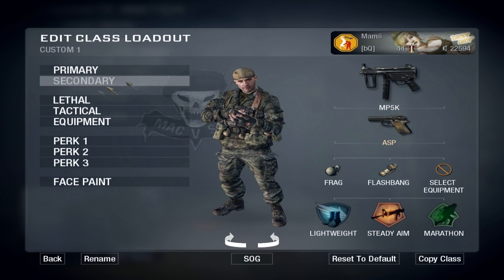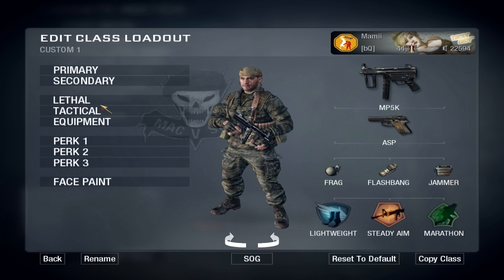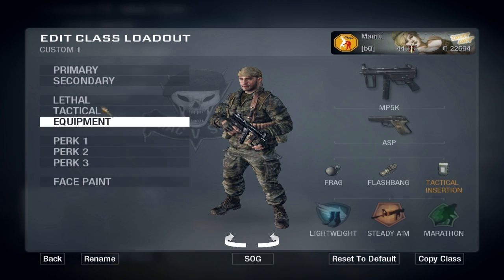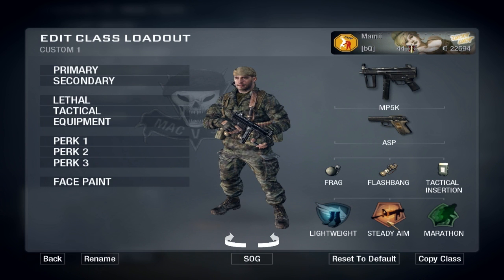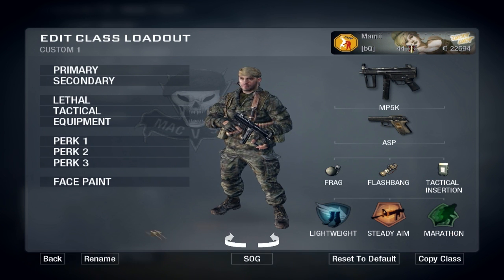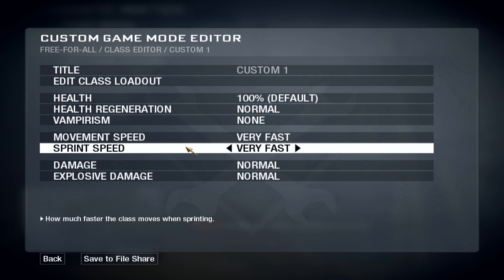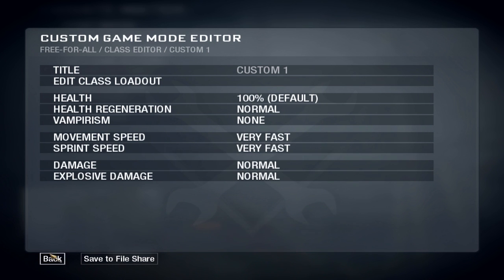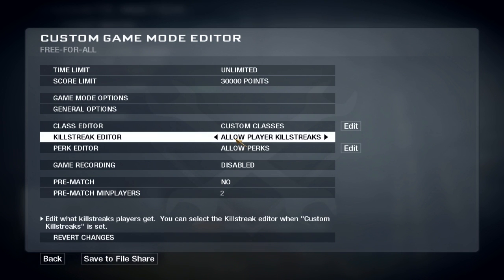For the loadout, the primary has to be an MP or sniper rifle, and put in a tactical insertion. Perk 1 has to be Lightweight and Perk 3 Marathon — those are two really important things. Go back, and set movement speed and sprint speed both to very fast.